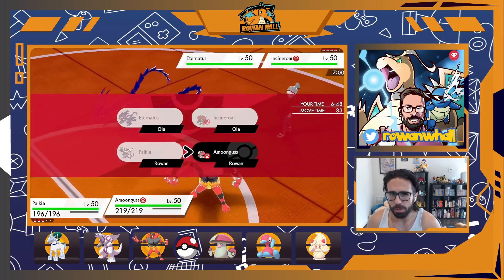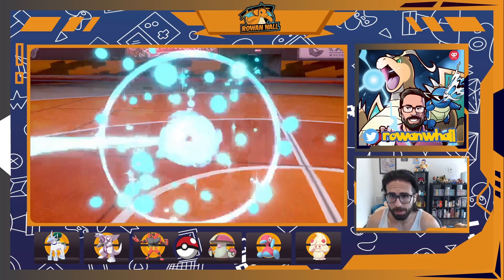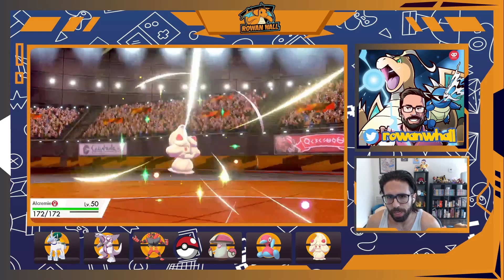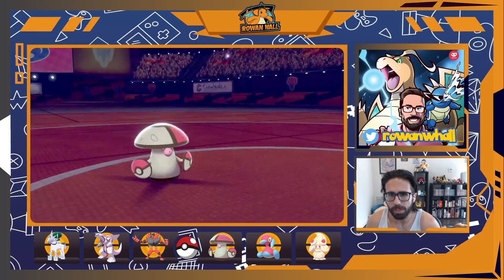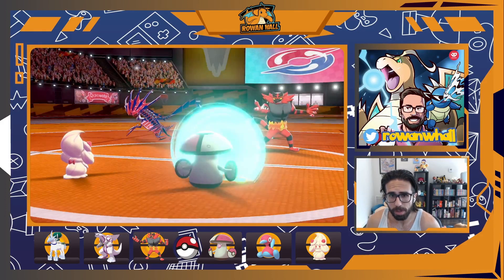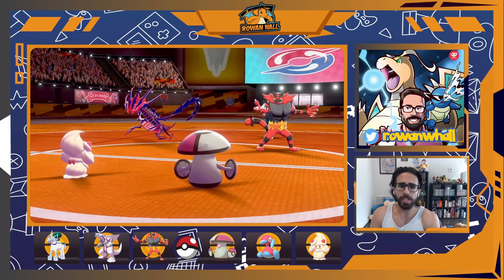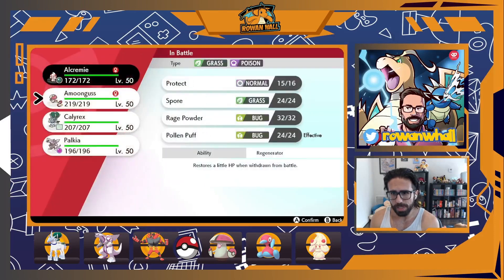I probably just lose the game straight up if I don't make that read. So I swap Palkia into my Fairy-type Alchemy and Protect Amoonguss — even though it's just a Fake Out potentially coming in, I want to keep my sash intact. And as we can see, we called that perfectly: Fake Out goes into Amoonguss keeping the sash, and Eternatus goes for Dynamax Cannon which is completely harmless into Alchemy.